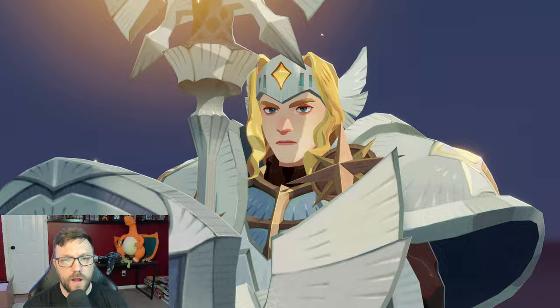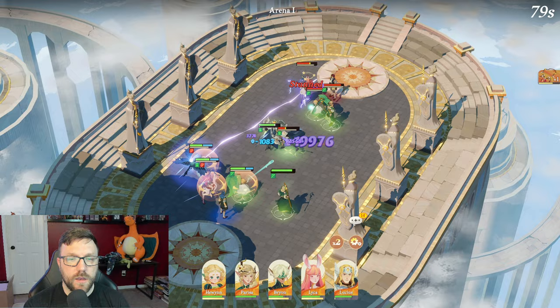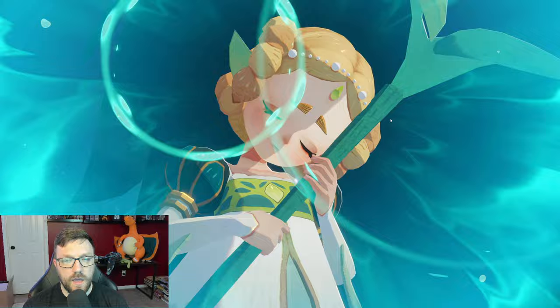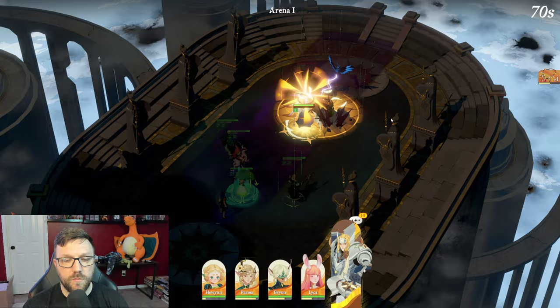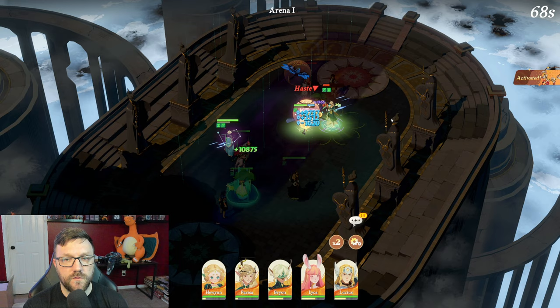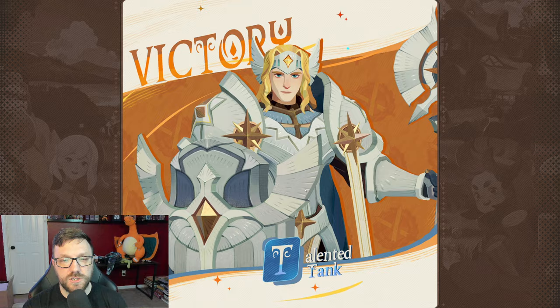We did lose 2 rounds — I don't remember exactly which 2 rounds it was. But basically the whole point of this team is to get your tank tanky enough to survive until Heewen can do her first heal, and then it's pretty much good to go. Parissa is kind of the main carry of this, even though we have the relic for Laika. You'll see at the end how freaking crazy she gets if you have the right items and synergy on her.